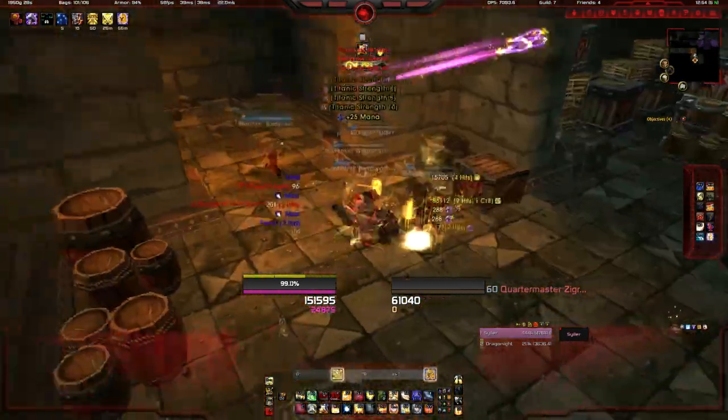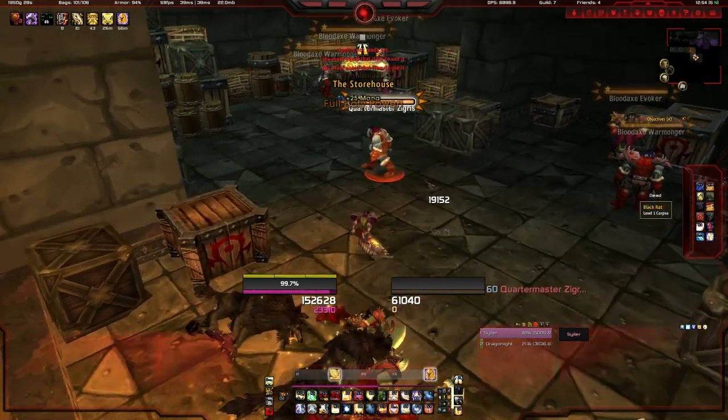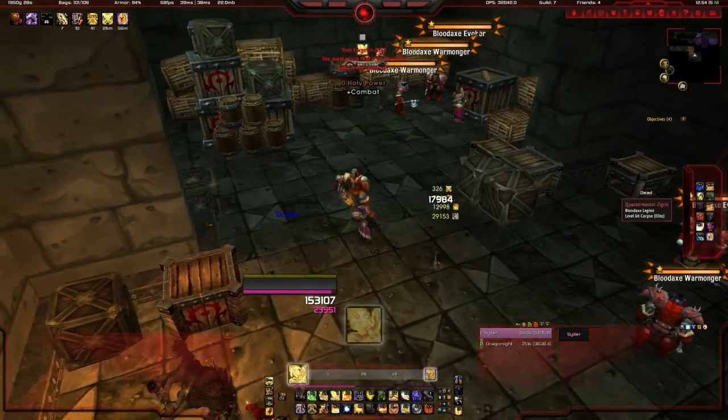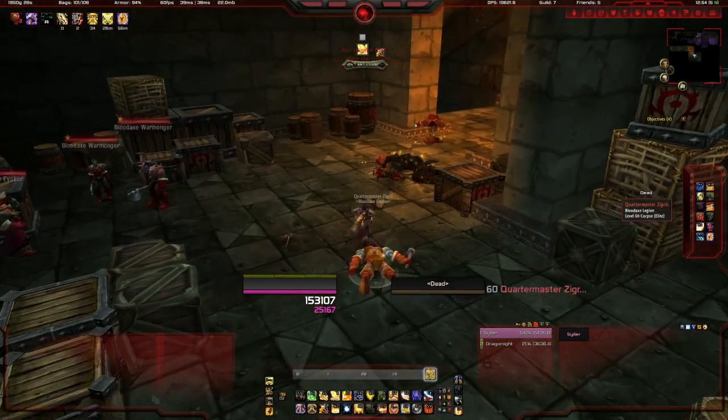So here's the next boss, the Quartermaster. This guy's going to give you the Warg Pup. I think it's a 100% drop rate — and it drops for me again. And that's it: you've got two pets in the space of five minutes.